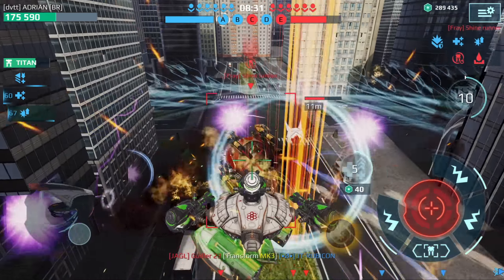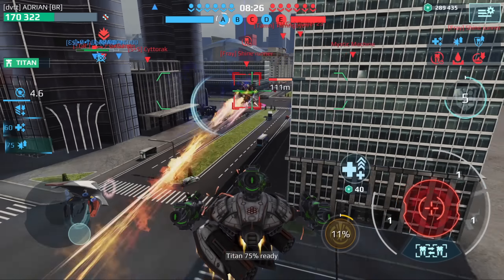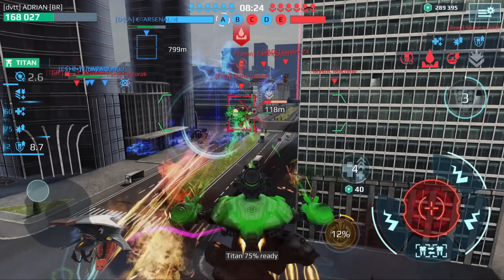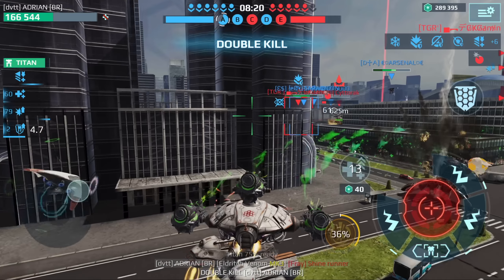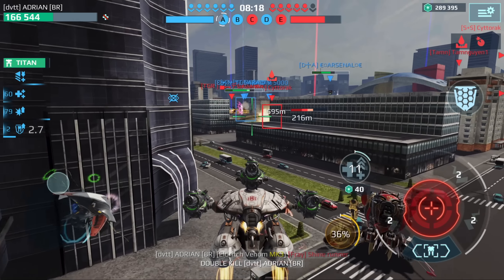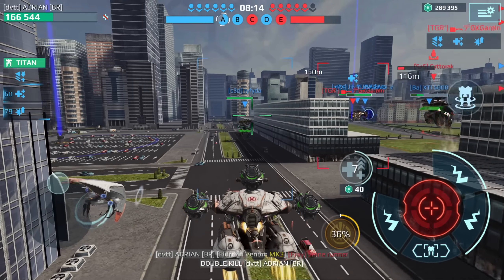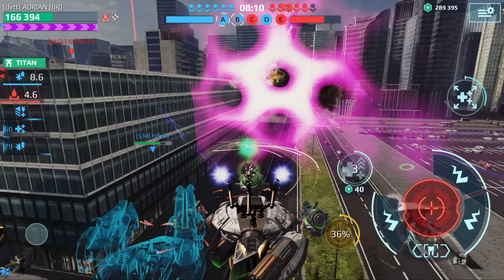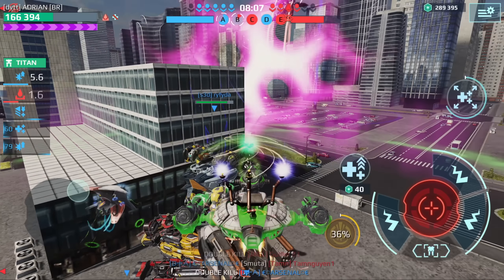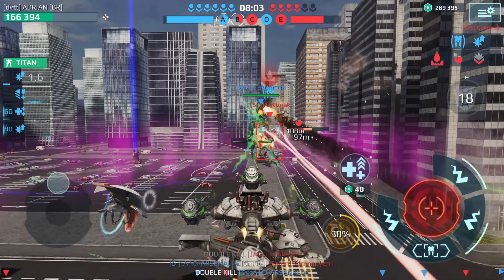I'm going to put down the orbital strike here so that he stays and gets hit extra hard. Now I'm going to hit him with that. I'm going to see if I can teleport to my teammates, but actually — let me protect this teammate here, heal him up, and deal with this Al-Jung.